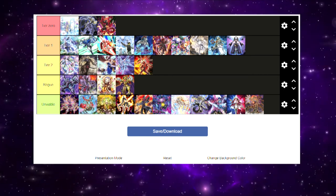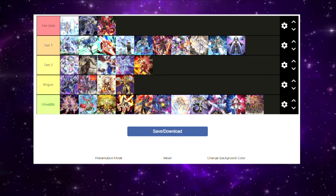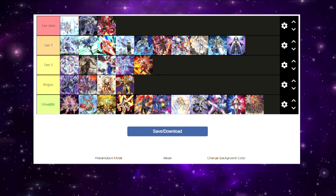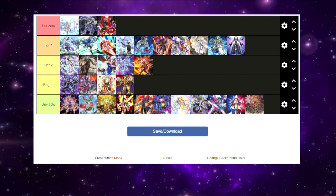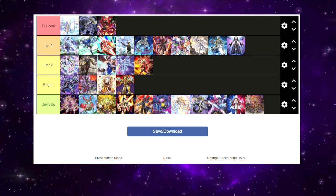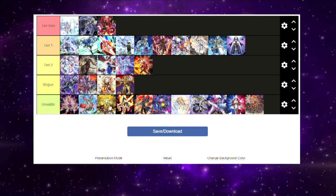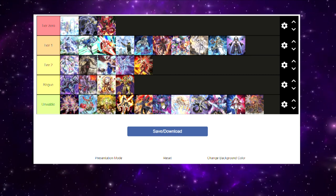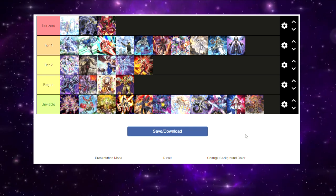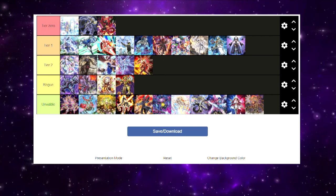With the release of the Albaz Strike structure deck I think we're going to see a boom in the Dogmatika-Invoked-Shaddoll engines, potentially moving them from Tier Two up to Tier One. So guys, please let me know in the comments — am I right, am I wrong, am I an idiot? I tried to include all the top decks. Some I just didn't recognize from the pictures, and the ones nobody's playing in 2022 are pretty much irrelevant anyway. Thanks for watching and I'll see you in the next video.